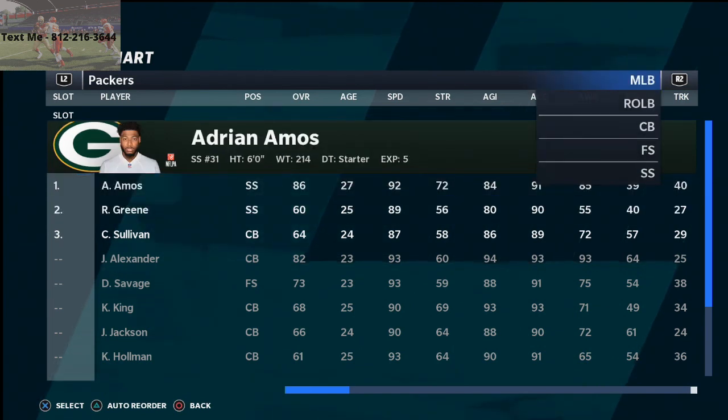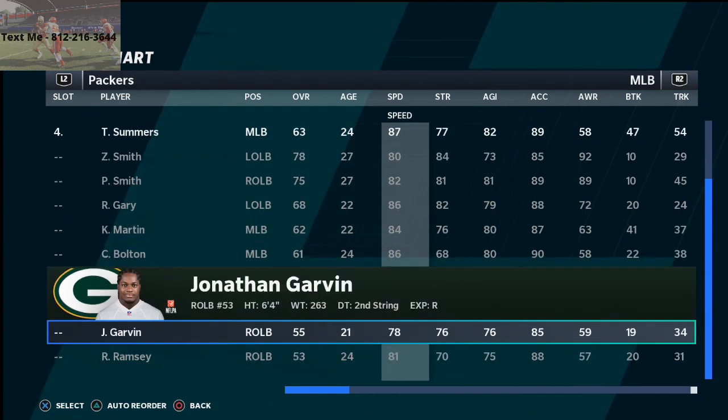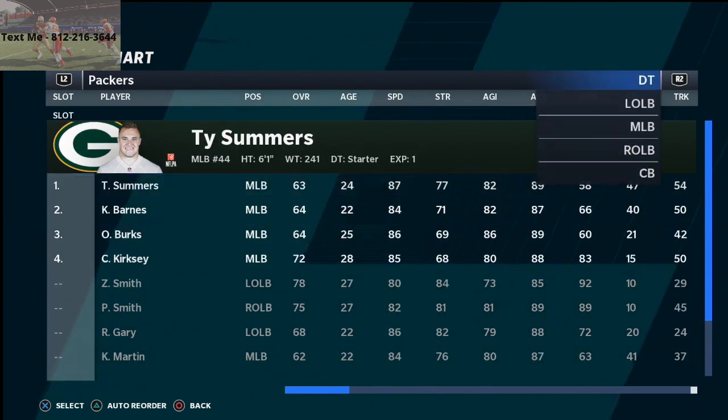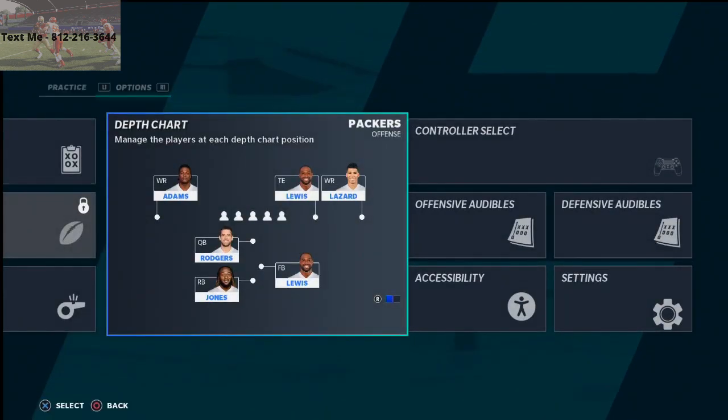Your middle linebacker needs to be your fastest linebacker. I'm going to put Ty Summers at middle linebacker. For the linemen you can do however you want, and we'll show you what this looks like. We can also handle this in RB subs.